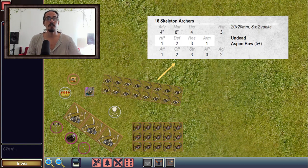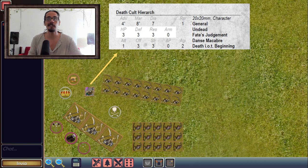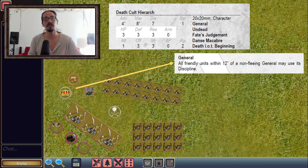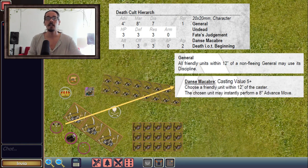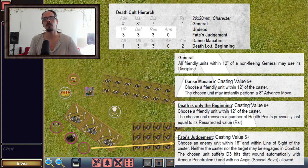Also importantly, undead units cannot march unless they are close enough to the general. We also have Skeleton Archers — as the name says, they are armed with bows that ignore all to-hit modifiers, because the skeletons are not aiming at the target; the arrows are guided by the will of the sorcerer who evoked them. And let's talk about the Hierarch. He has quite a number of special rules, including General. He also has three spells: Dance Macabre, which allows a unit to move forward; Death is Only the Beginning, which resurrects fallen undead models; and Fate's Judgment, which is a missile that does damage.